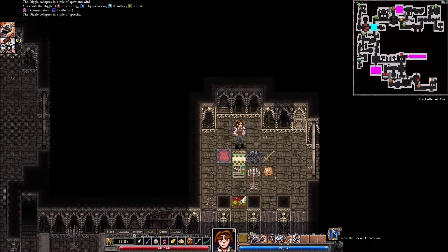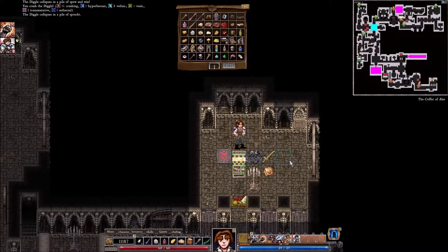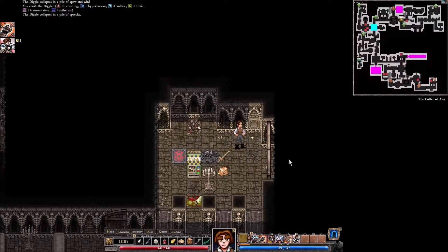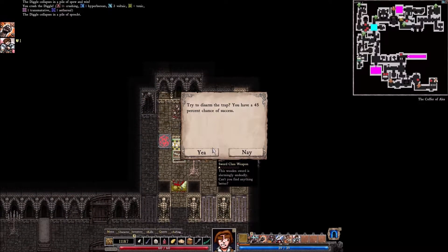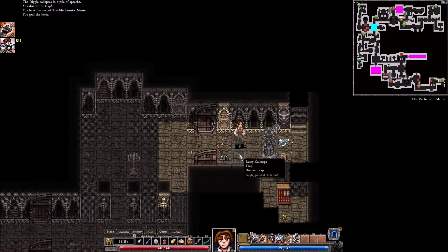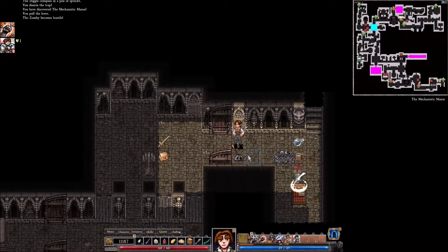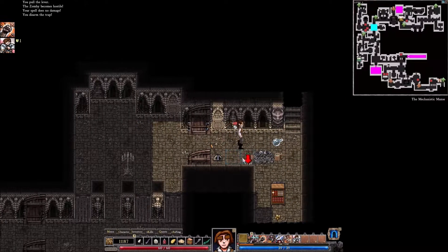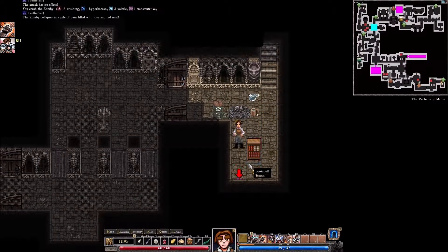We are going to go to the portal dimension, I think. Actually, we probably just need to go to a shop. Well, the portal dimension will allow me to drop off enough stuff that I can pick this stuff up. Might as well check and see if there's a portal over here. There's not.